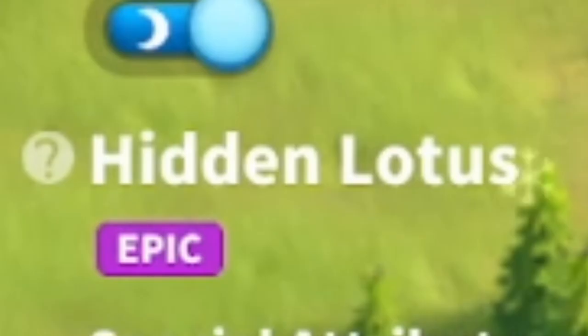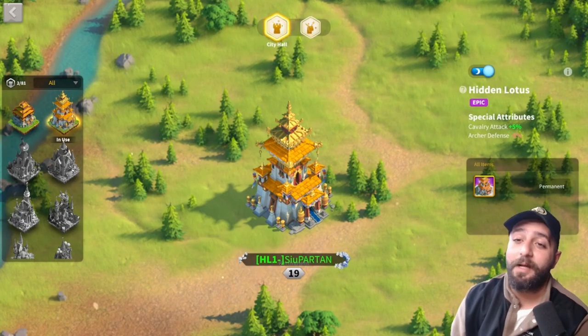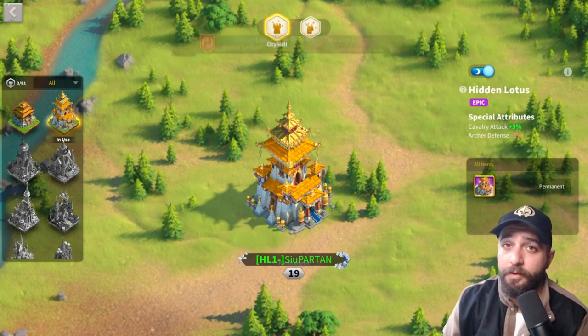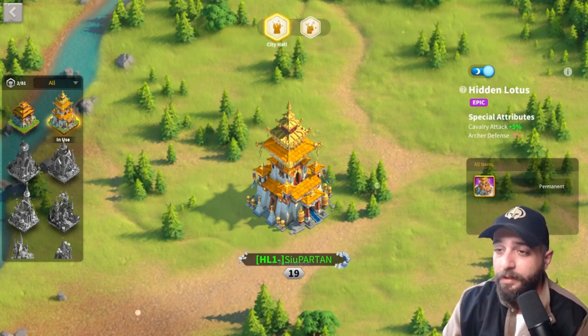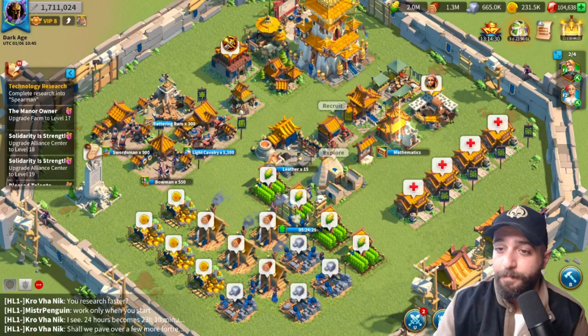As you guys can see, we got the legendary Hidden Lotus — it's basically just cavalry attack. The stats don't matter much, but among all the epics, Hidden Lotus is the rarest one because you can only get it at the start of the game and you need quite a bit of power: 1.5 million.